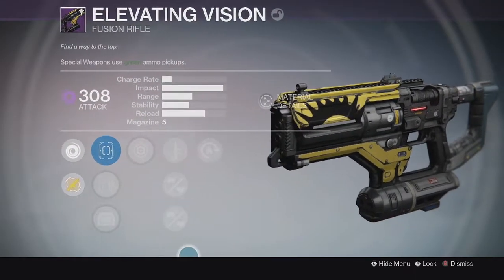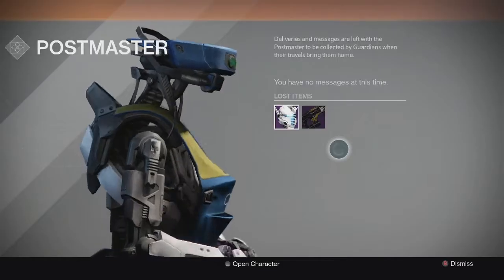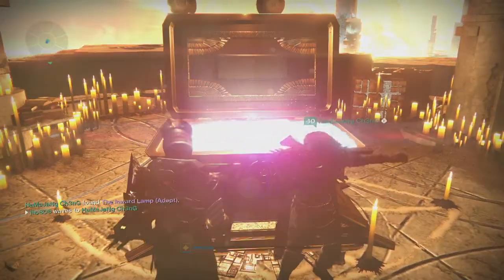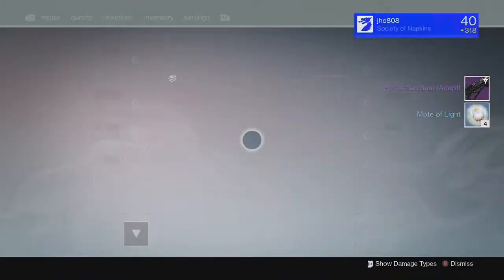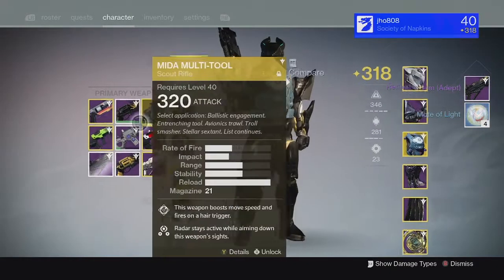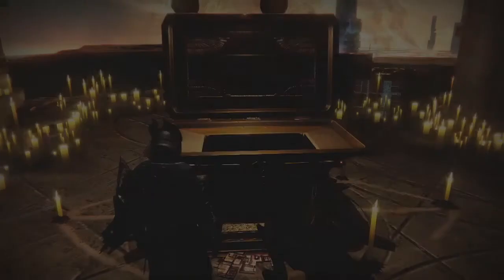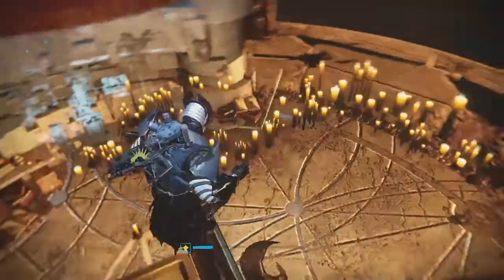The Fusion Rifle is kind of average, so not really that great on that Gold tier. And then finally for my last character on my Titan, we ended up getting another Reflection Sum, and this one came in at 317 also. So pretty cool — I got two 317 drops from the Lighthouse, really good for Infusion Fuel.